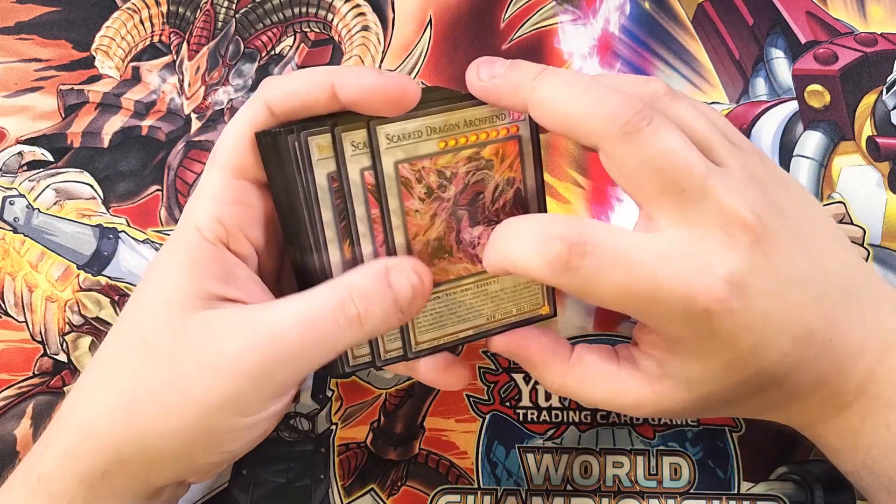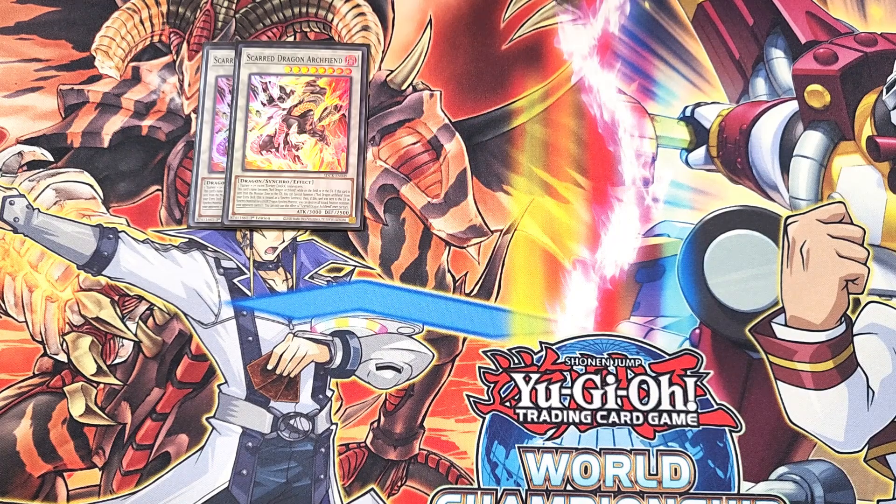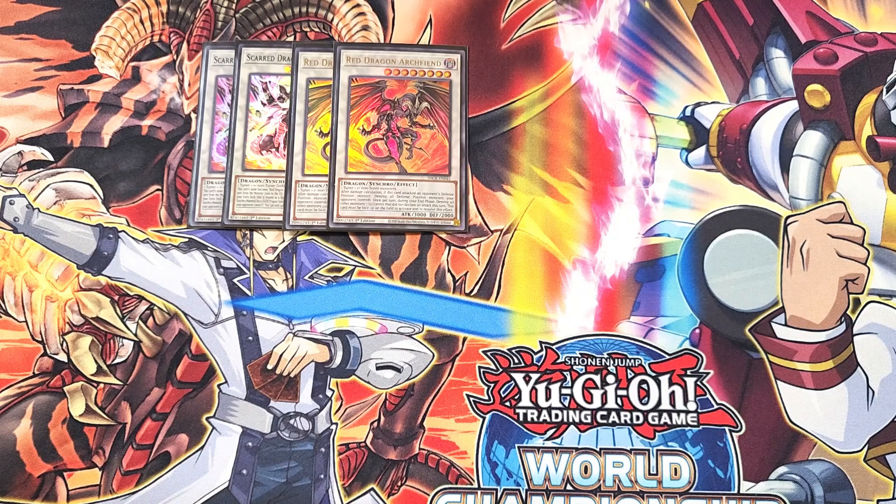For the extra deck, we start with two copies of the new Scarred Dragon Archfiend. This card's name becomes Red Dragon Archfiend while on the field or in the graveyard. If sent from the monster zone to the grave, you can special summon Red Dragon Archfiend from your extra deck, treated as a Synchro summon. If this card was sent to the graveyard as Synchro material for a Dark Dragon Synchro monster, you can destroy all attack position monsters your opponent controls — letting you go in for the OTK. We also play two copies of the original Red Dragon Archfiend, which is now actually playable in the deck since you pretty much need it to use Scarred Dragon Archfiend.